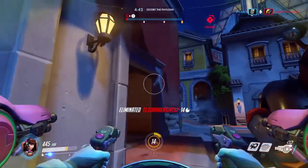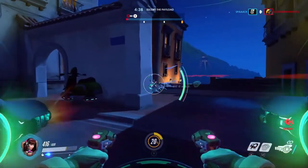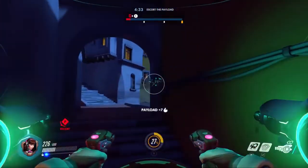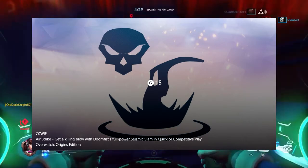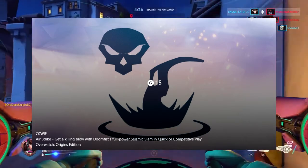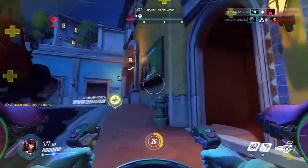Hey guys, it's Conman and welcome to another video. In this video I'll be showing you how to get Doomfist's pixel spray. Basically what you have to do is get an achievement doing a seismic slam that has 125 charge and then land on someone and get a kill with it. That's pretty hard to pull off.